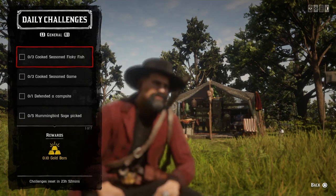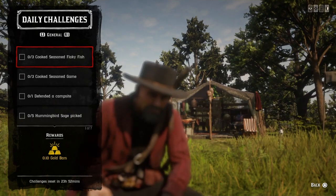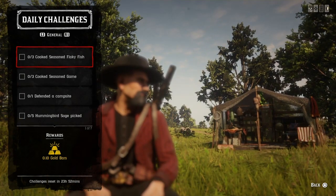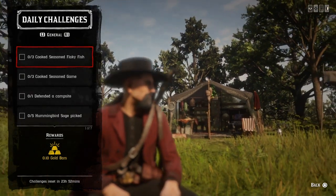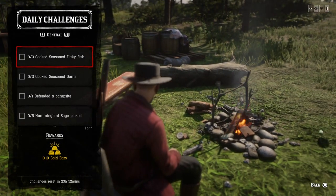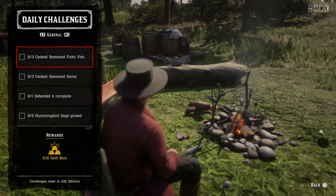For three cook seasoned flaky fish, first of all you need the flaky fish. You can get flaky fish meat from redfin pickerel, chain pickerel, perch, rock bass, smallmouth bass, and largemouth bass. You also need some seasonings such as creeping thyme, mint, and oregano, and a campfire. Go ahead and cook three seasoned flaky fish and that challenge will be completed.